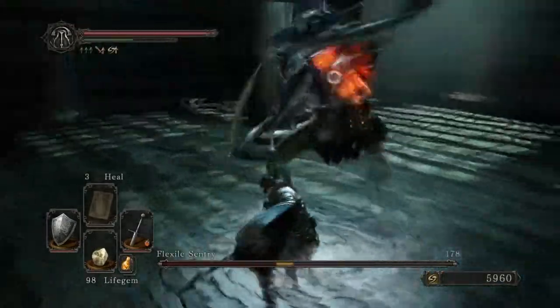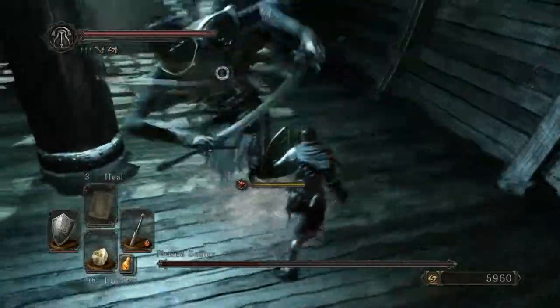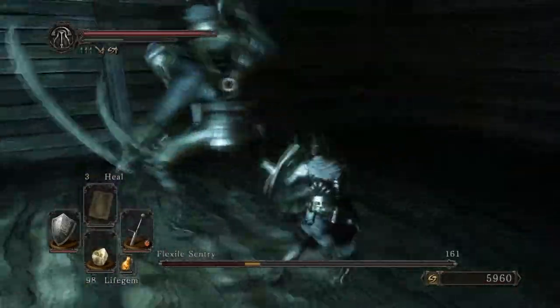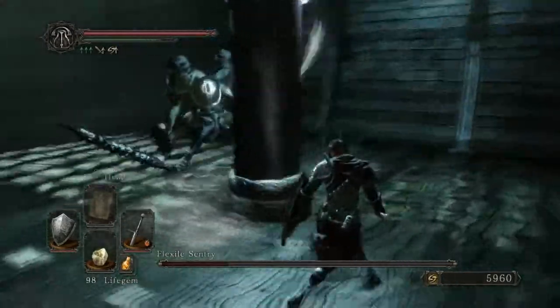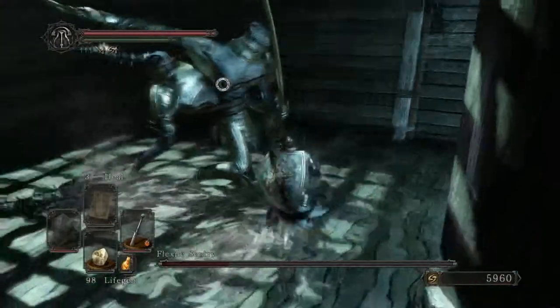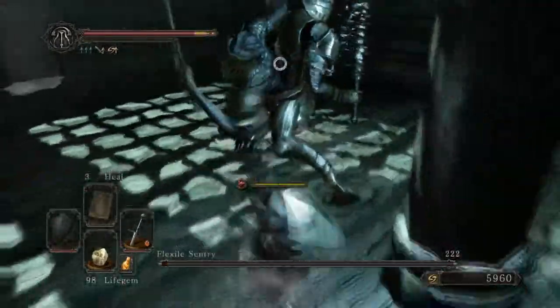Just keep to the side, keep to his back — the other guy. Right here, perfect example. Not able to defend against that. But as soon as I hit him, flurry of attacks. He jumps around, throws stuff around. As long as you're moving clockwise or counterclockwise, you're going to be fine.